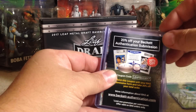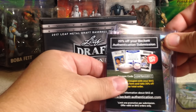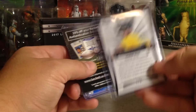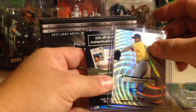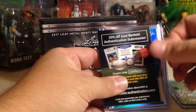All right, next one. Another wave — Norj Ruiz. And Norj is an Oakland A's. He was from Cuba. Cuba usually puts out some good pitching prospects.